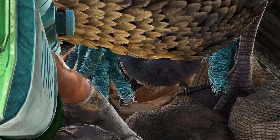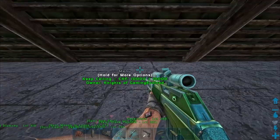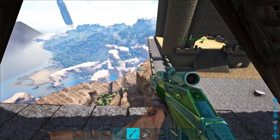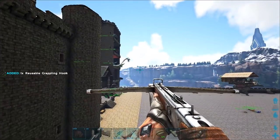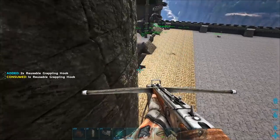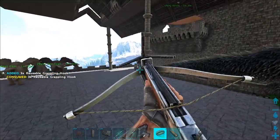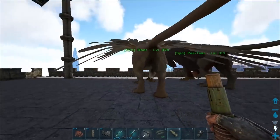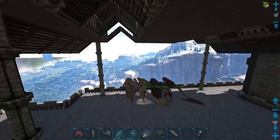Hey, what's up guys, welcome back. We're just chilling in this little cubby we built in the last episode. So today we're gonna take this pretty little bird on my shoulder and go off and tame some otters. From what I've heard, you don't fully need the Pelagornis or Ichthyornis to tame the otter, but I think we're just gonna use it anyway because it's gonna fish out the fish for me.